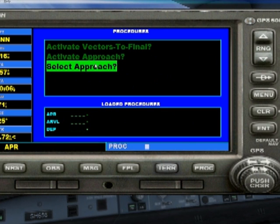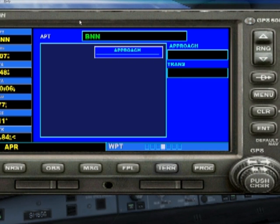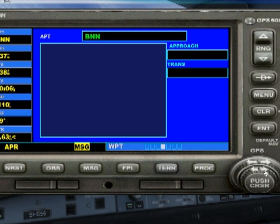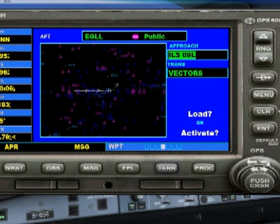Going into the PROC page, it asks us to select an approach. We've got three selections but only one is accessible — select an approach — so we push Enter. That leaves us with the Bravo November November, which is currently where we're circling. We push the cursor button until the text at the top is selected, about three clicks, then push the top circle button to type in Echo Golf Lima Lima. We push Enter to confirm.